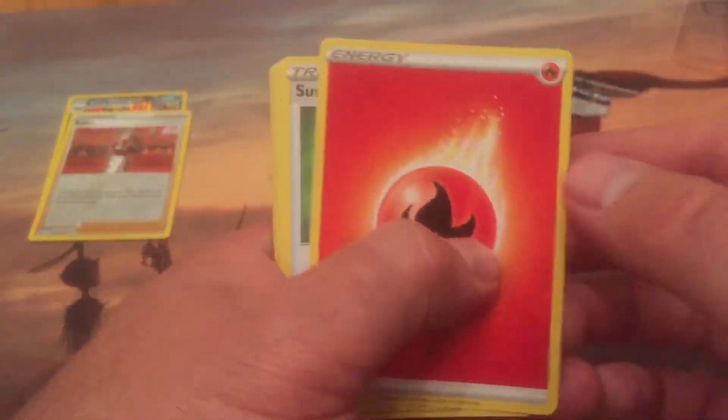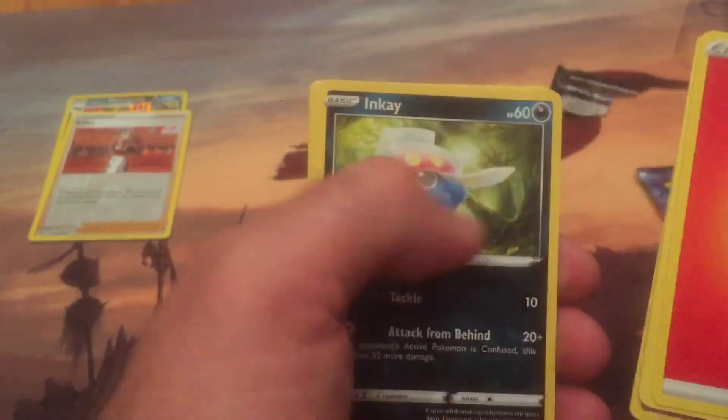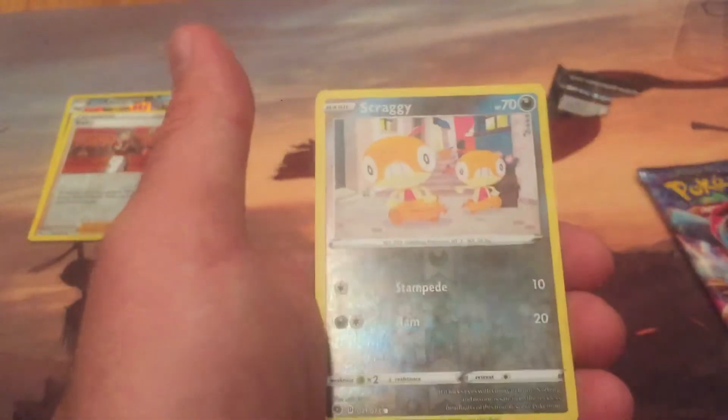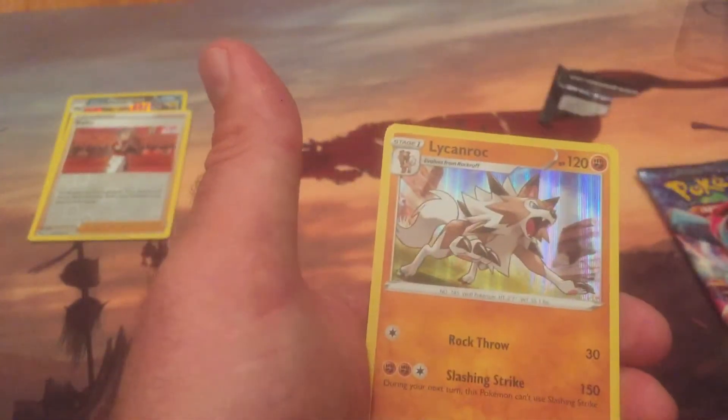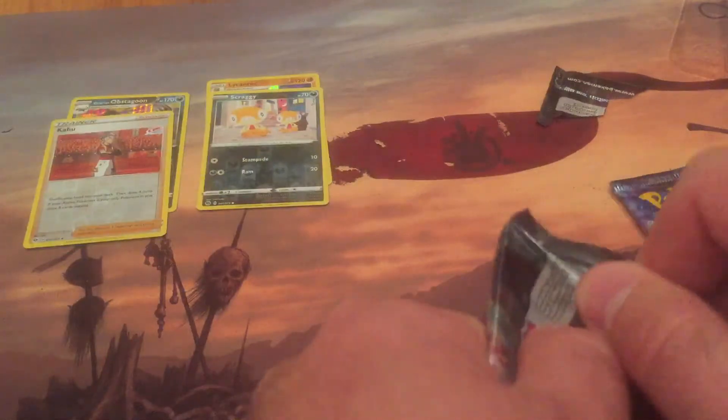Obstagoon — I don't really know too much about it, but whatever. There's another code — a little fire in your life. Suspicious food tin, Pokemon Center Lady, Victini, Antenna Inke, Weedle, classic Carvanha, Scraggy, reverse holo, and a Lycanroc holo. Interesting — this was completely better than the first one, except for the trainer card. All right, there we go.